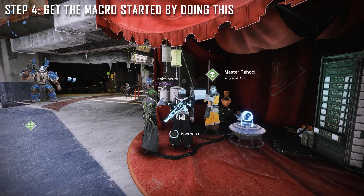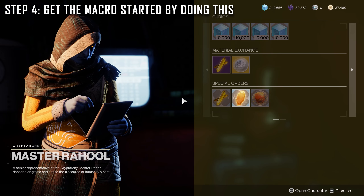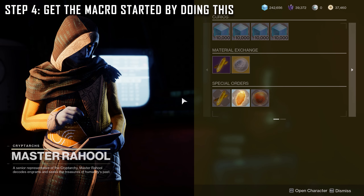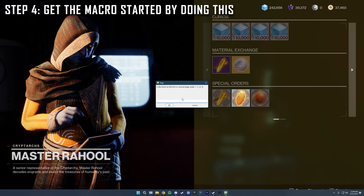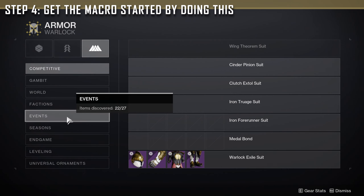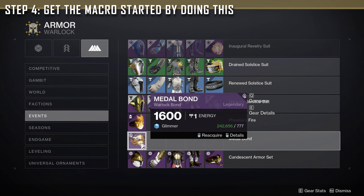Step four — we're doing it live. Head over to the Tower and open up Rahul's inventory. Once you've downloaded the program, open it up and start running the macro. After that, press F3 to get it started. It will ask questions like which page the bond is on, so click into the game, press left bracket to open collections, go to armor events, and look for something that says metal bond or metal cape. As you can see, it's on the first page and it's the sixth one down — that's the information you'll need.